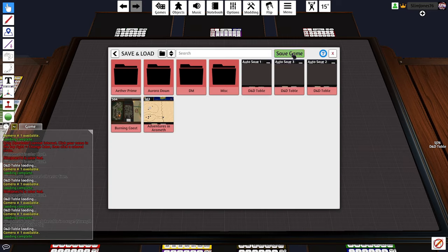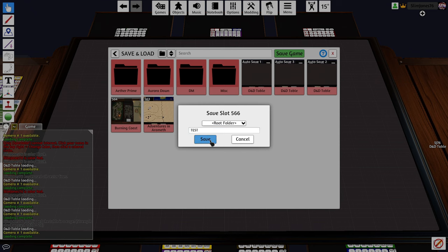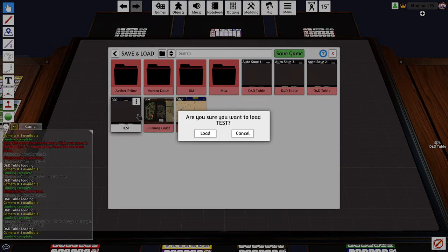If you're the DM setting up the table and you have it prepared for your session, go to Games, Save and Load, and select the green Save Game button. Name your table and you will have it prepared to load for your game. You can create folders for organizing here, and to load the table, select the Save Game and hit Load.